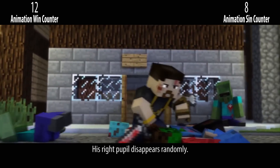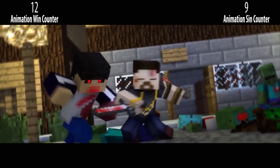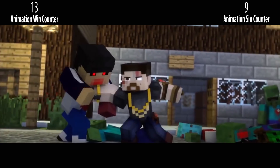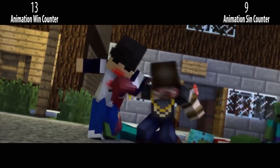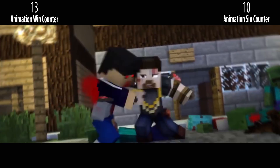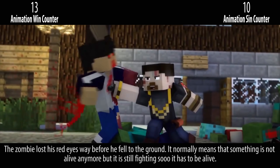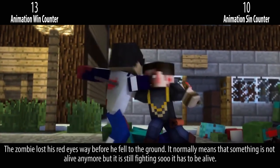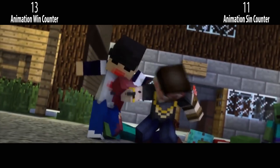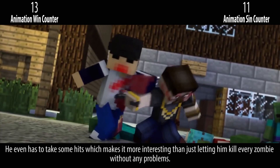His right pupil disappears randomly. I like this emotion part and the rest of the fight looks pretty epic, but the girl clipped through his leg multiple times. The zombie lost his red eyes way before he fell to the ground — it normally means something is not alive anymore, but it is still fighting, so it has to be alive. He even has to take some hits, which makes it more interesting than just letting him kill every zombie without any problems.